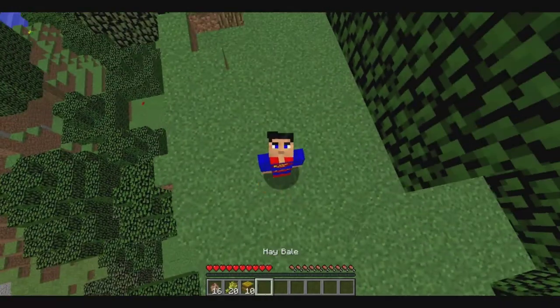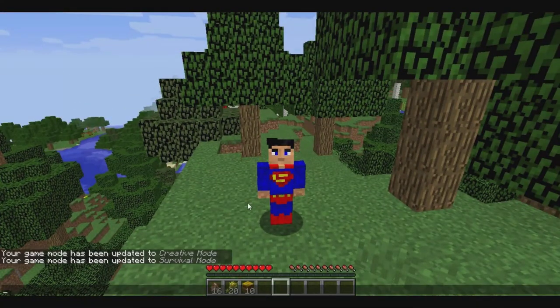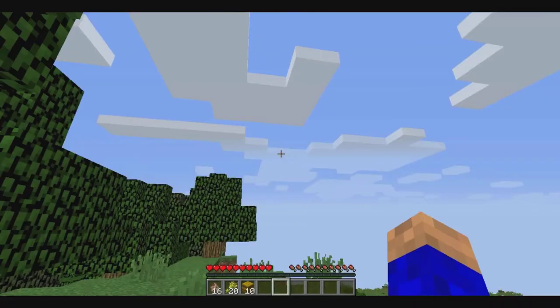There's a couple things you're gonna need — I have them in my inventory here. First things first, you are gonna need a llama. You can find them in extreme hills or the savannah, that is where they default spawn, or you can get some spawn eggs and spawn them in that way. The next thing you're gonna do is feed them — you're either gonna need ten wheat or five hay bales. Just need them in your hotbar and you feed them.